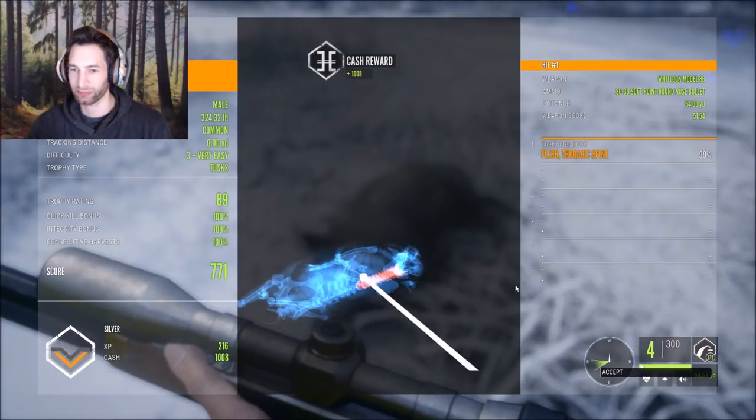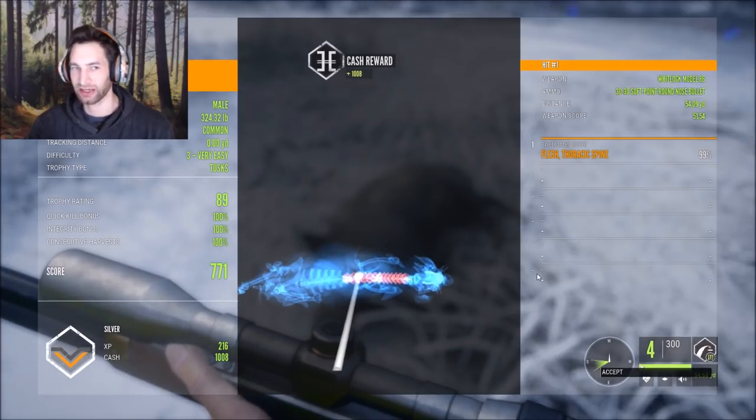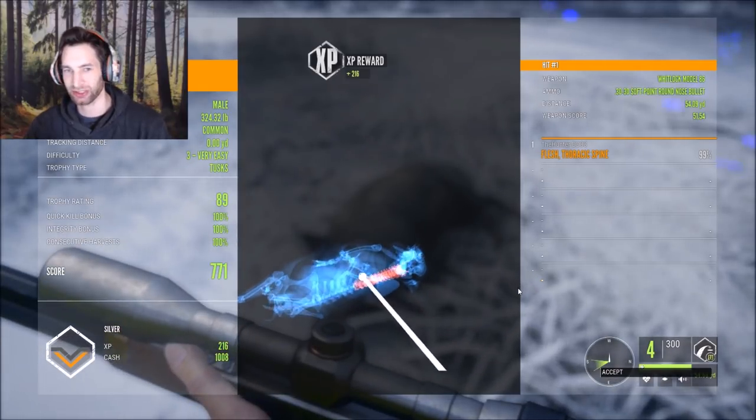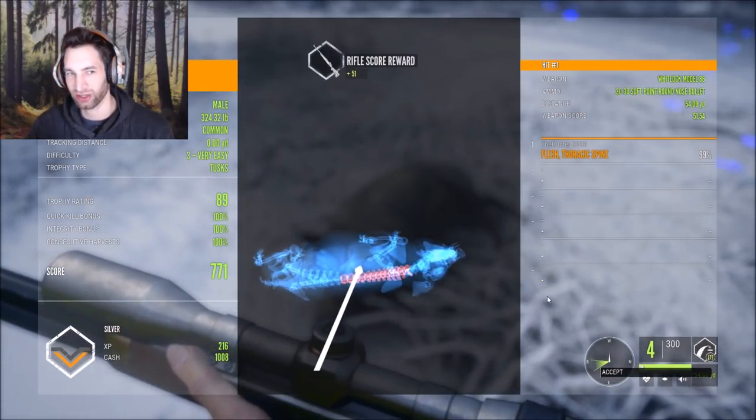89 score on him. We made a perfect spine shot as he was laying down — total score of 771. We got 1008 cash, 216 XP, and a pretty nice male wild boar to start off the hunt.